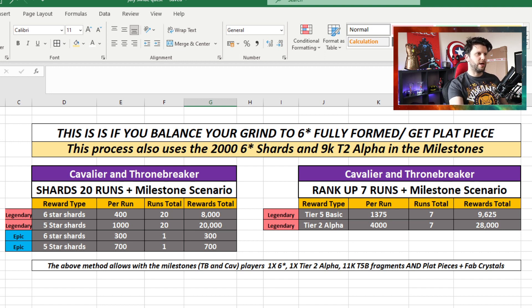Six-star shards 300, five-star shards 700 - those are extra additions to the totals, making it 8,300. We couldn't find a way to make it 19 runs because of how many shards you'd get. So you do 20 runs in Legendary for Recruit, then one in Epic just to guarantee yourself the piece of the Fabulous One. If you've already got that piece, you don't have to do this - you could just take an additional club instead and go with the other scenario.